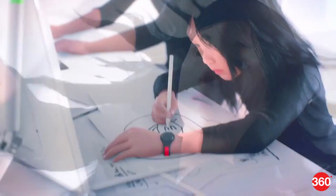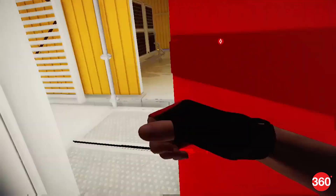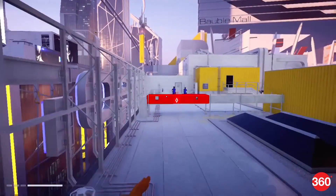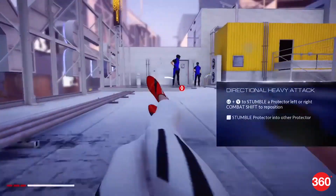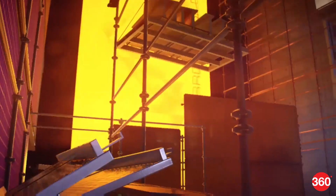Despite the name, Mirror's Edge Catalyst is a reboot of the 2008 cult classic Mirror's Edge, rather than a sequel or simply another game set in the same universe. Much like the previous game, it's a parkour-inspired first-person runner set in a dystopian city of glass. You'll play as Faith, the same character from the first game.